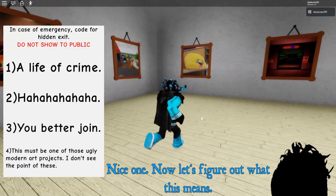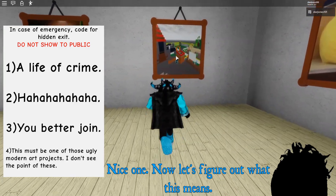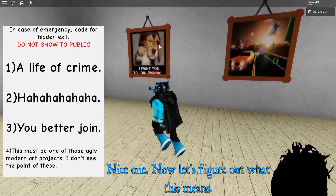Each picture indicates a certain color. As you can see by the letters: yellow, blue, pink, orange, green, and yellow.